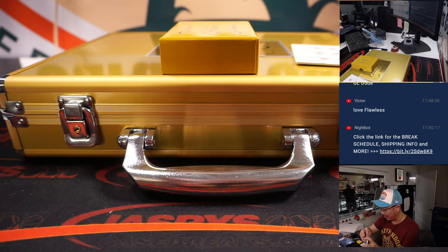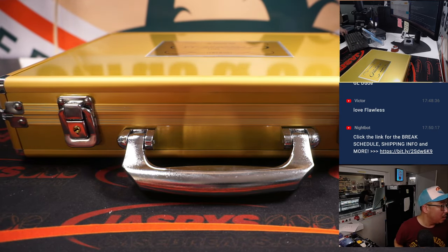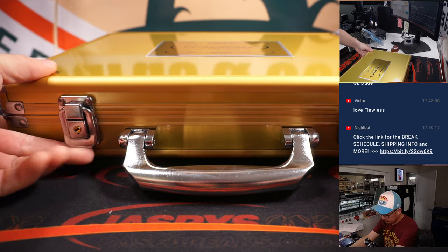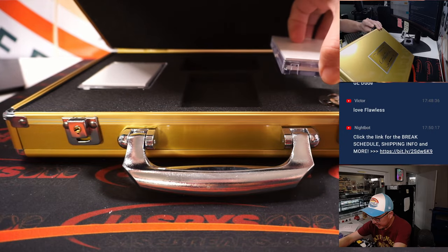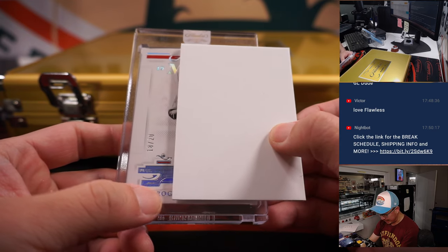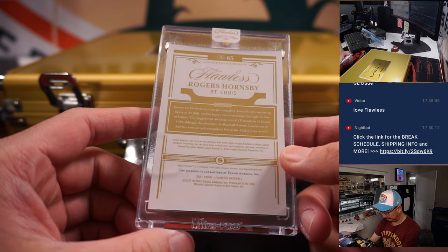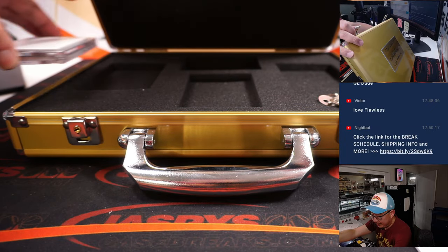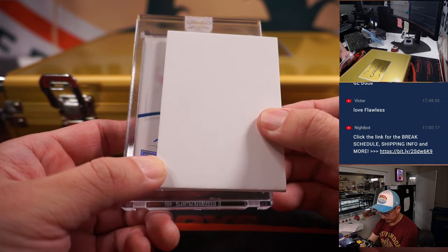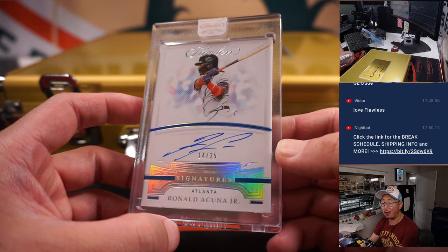Great slider box. Let's see what your encased cards are going to be. Let's do the gem first: 18 out of 20, Rogers Hornsby, your 1925 MVP — nice diamond, nice old school guy here. And on this side, the autograph: Ronald Acuna Jr., 14 out of 25, on-card encased autograph.